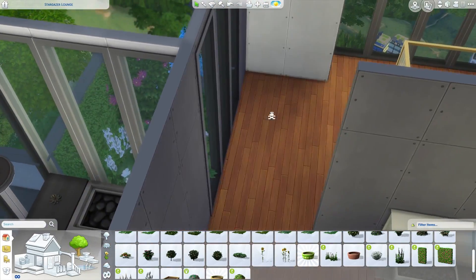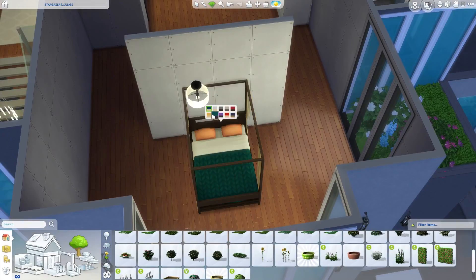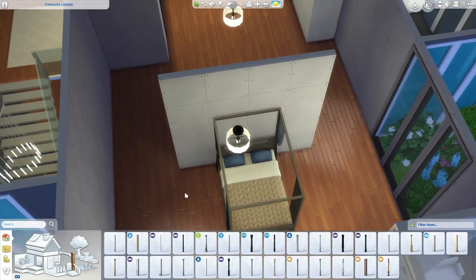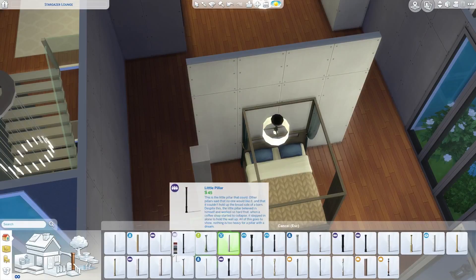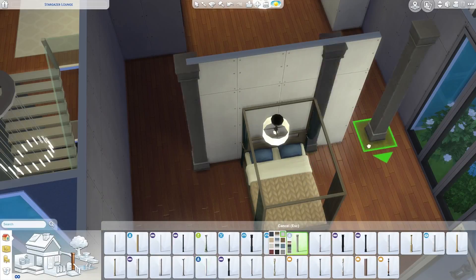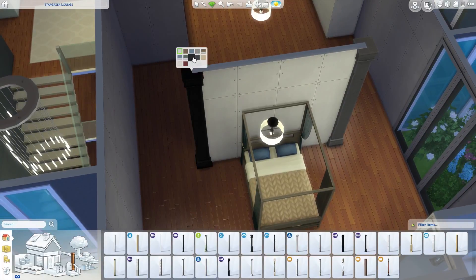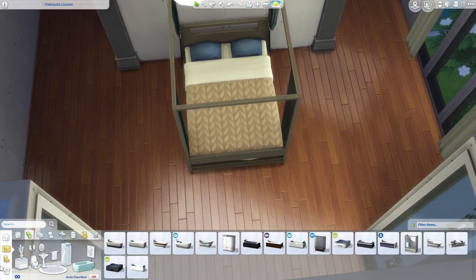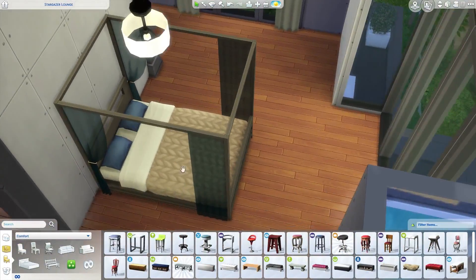The outside of the place is coming together a bit more. Moving to the inside now — I'm obviously not going to finish this whole area in this part, but I just wanted to get more of a start on it. We already have the bed here so let's figure out a coloring — I kind of like that one. Let's try this coloring out for now and scoot the bed back a little bit more.